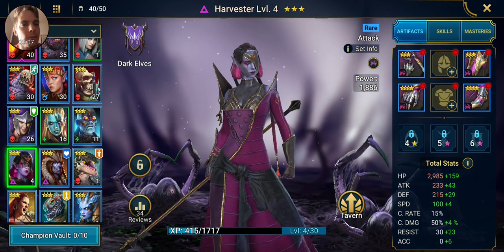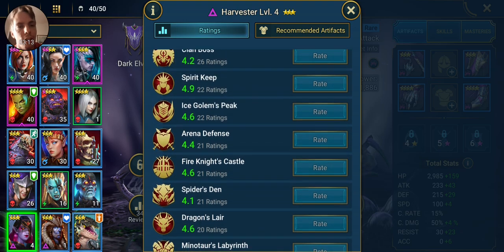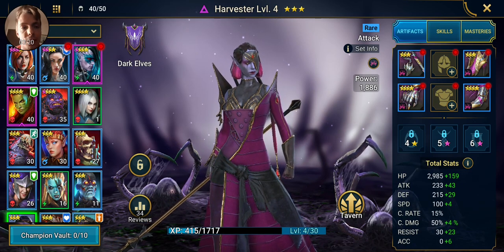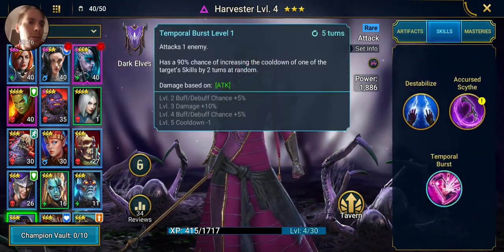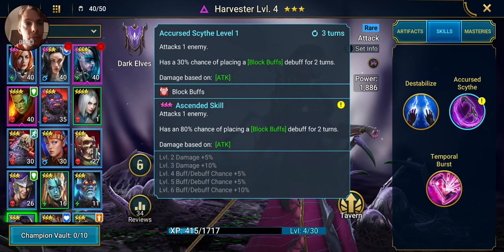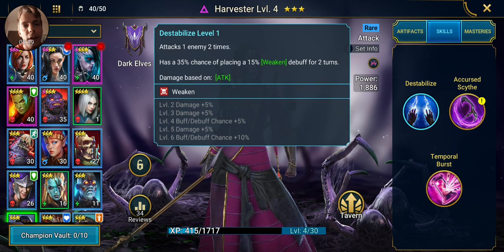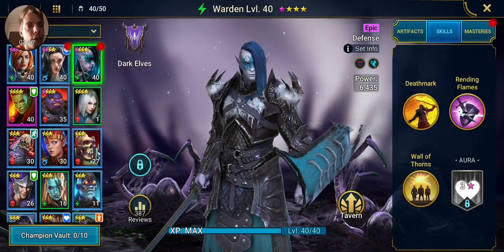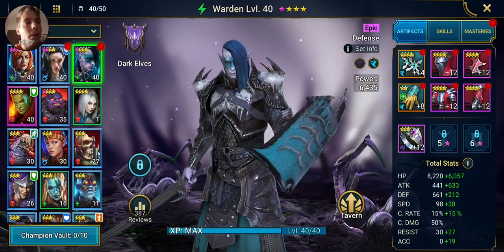There she is — she only has 34 reviews, but they're all glowing, high fours for the ones that they are. I hope that means she's actually pretty dang good because I like her skills. Temporal burst definitely increases cooldowns, which seems really useful — block buffs, debuffs, all that stuff, and then a weaken debuff. Plus she's a dark elf, which means I can have her do stuff with this dark elf who is pretty tight — I like him quite a bit.